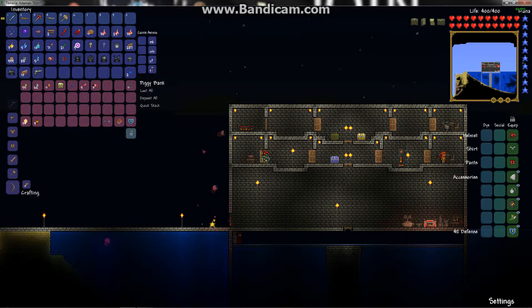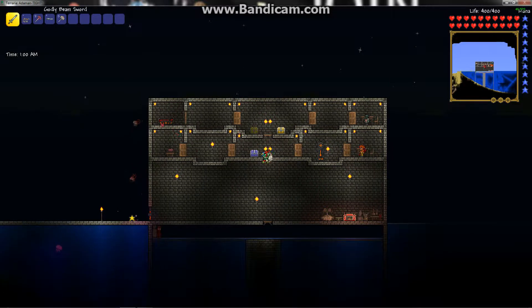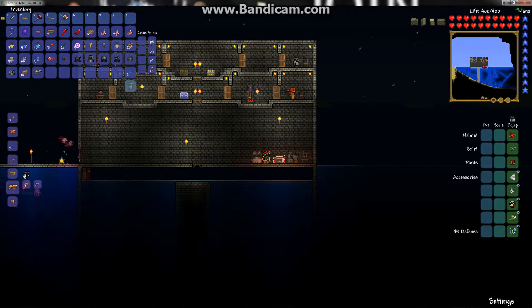Hello everybody, Crazy Gamer here. Today I'm going to show you how to get the Phoenix Blaster. It's right here — it's 10 hellstone bars and a handgun. Let's go ahead and craft it.